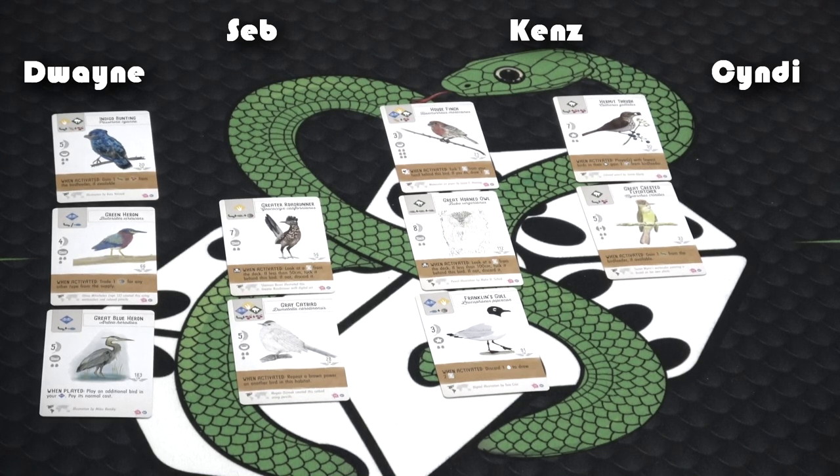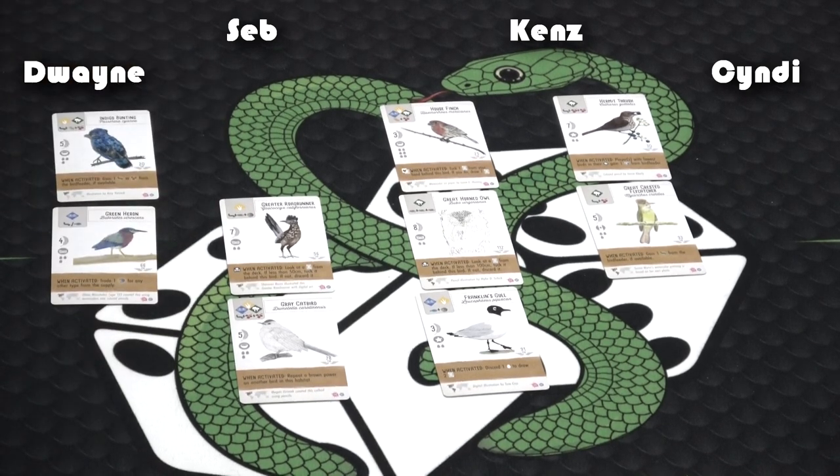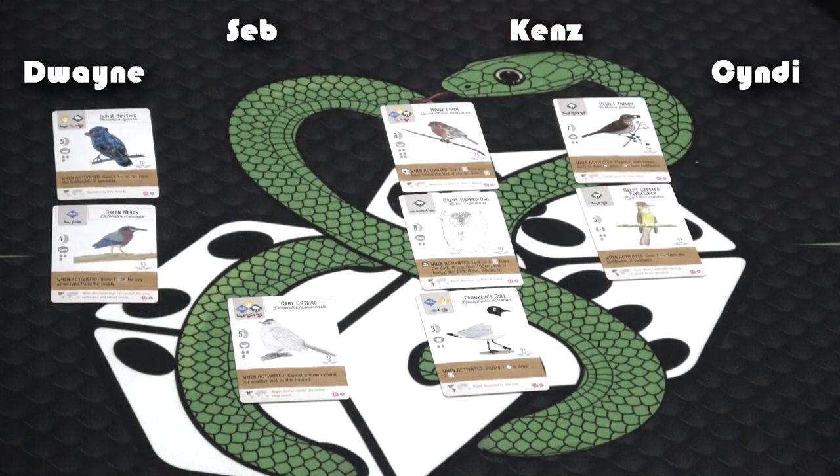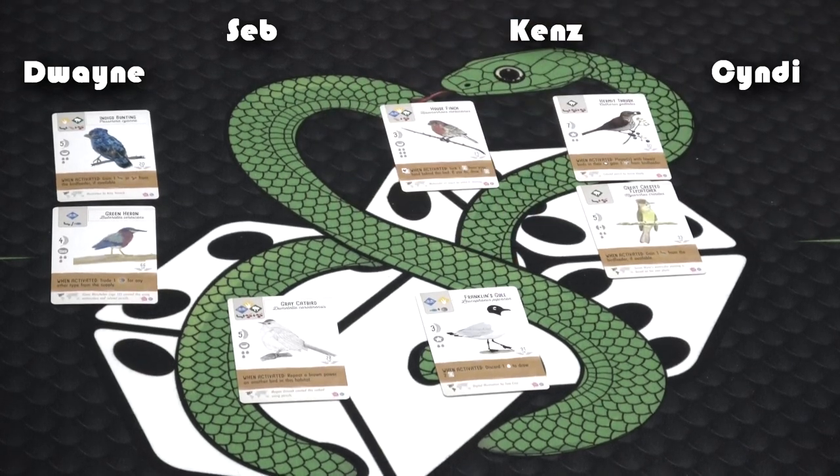I'm going to take the great blue heron — he looks like an alien in his illustration. Cindy, let's see your double picks. Definitely going for the roadrunner first, gotta get him. And I've got to go for the great horned owl. Back to you — wait, we did this wrong. First, second, third — oh okay. I said 'babe' and everyone thought I said 'Dwayne.' They kind of sound similar.